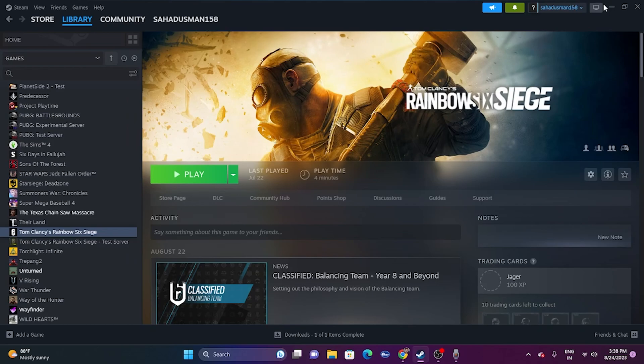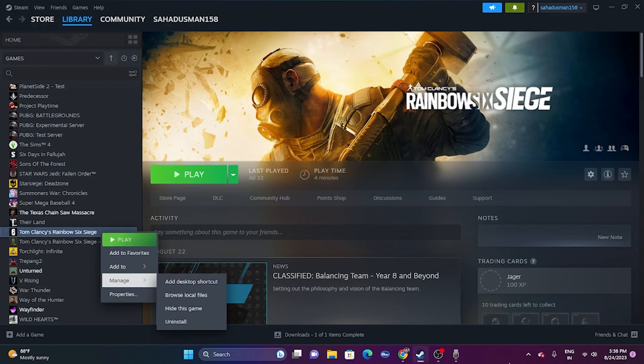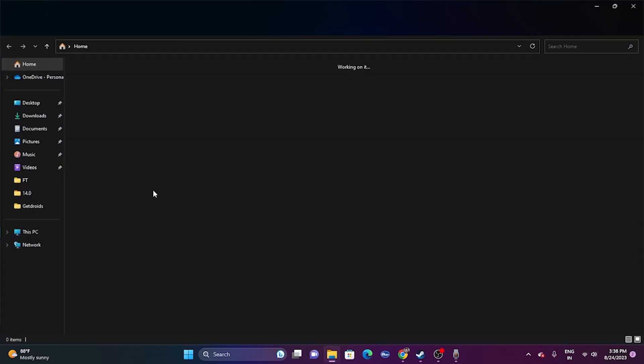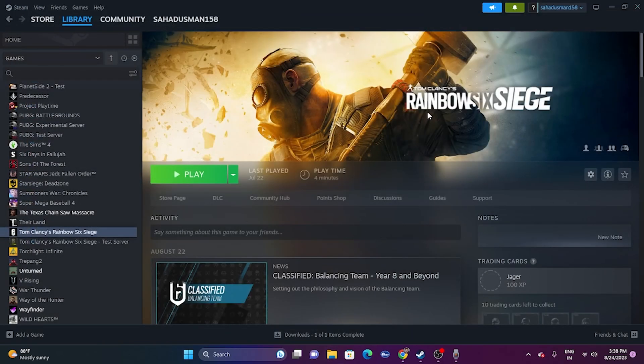The last fix is to uninstall and reinstall the game. Right-click the game in Steam, go to Manage, and uninstall. When reinstalling, consider changing the installation drive — if the game was on D, try installing on C, or vice versa. These are all the possible workarounds for Rainbow Six Siege crashing at startup. I hope this video was helpful — if so, please subscribe and click the bell icon for more notifications. See you in the next video, peace out!